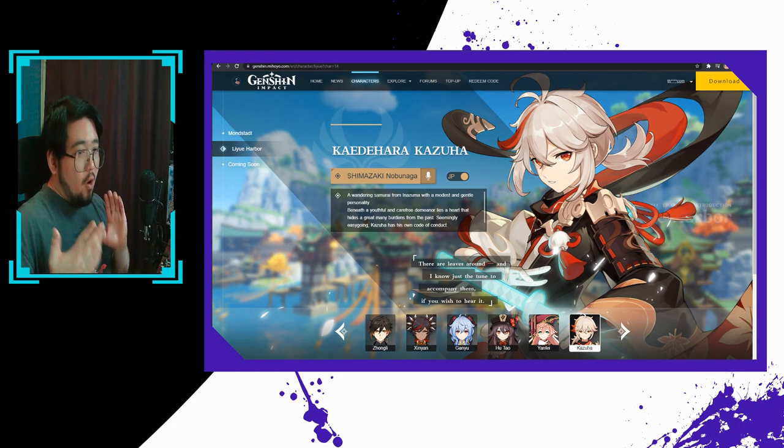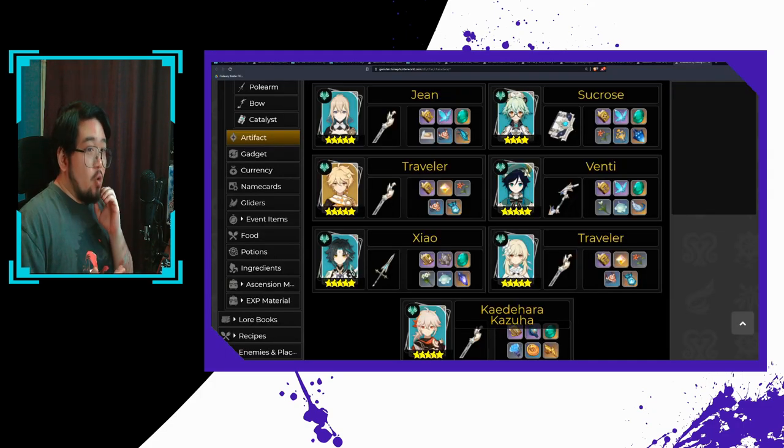As a result, we all have a big decision to make: do we go all in wishing for Kazuha, or do we wait and try to get Ayaka or Yoimiya? The answer really is in how your roster looks right now. Do you need Anemo characters? Are you short in that department? Do you need a true DPS because you have a ton of supporting characters with no DPS? Or do you have a bunch of DPS characters but no support characters? These are the questions you have to ask yourself to decide whether or not pulling for Kazuha is going to be the best decision for you.